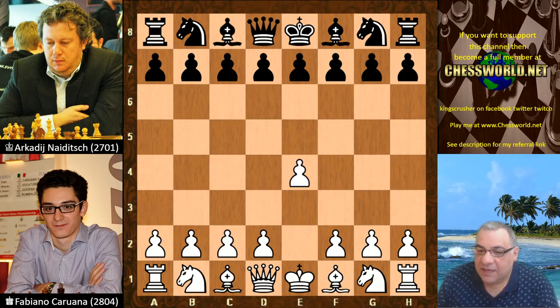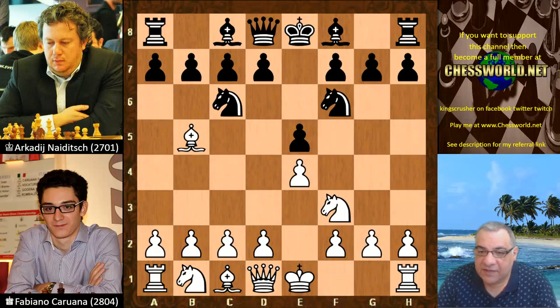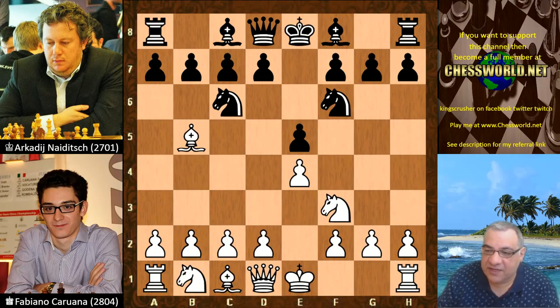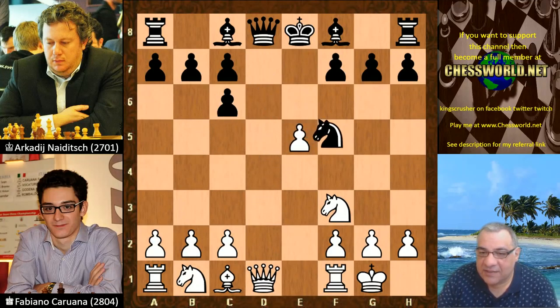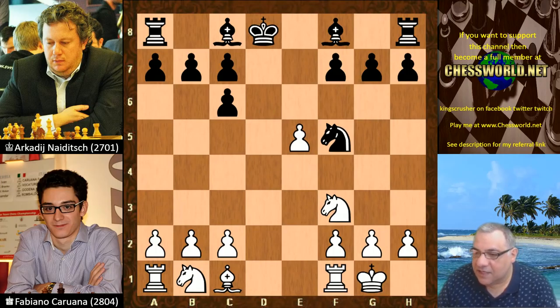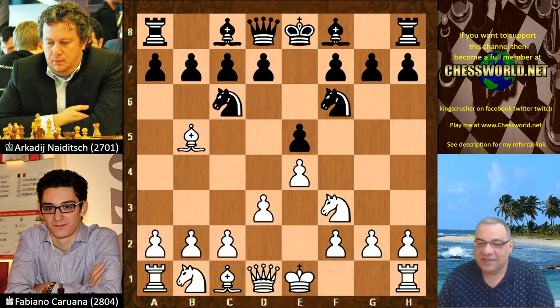Let's see what happened in this game. e4 from Fabiano, e5, Knight f3, Knight c6, Bishop b5, Knight f6, and now d3 — which is very trendy, avoiding the dreaded Berlin endgame. Historically, castles is the most trodden path, leading to the Berlin endgame which has quite good things going for black with the bishop pair. So the Queens are kept on the board with d3.